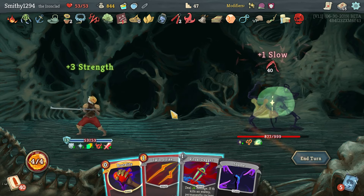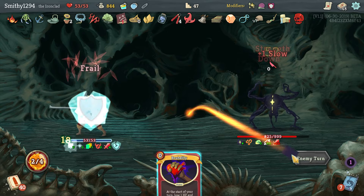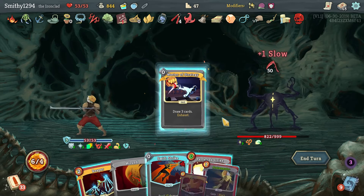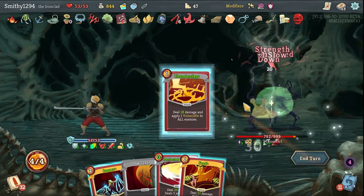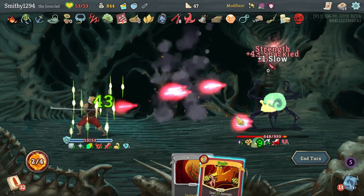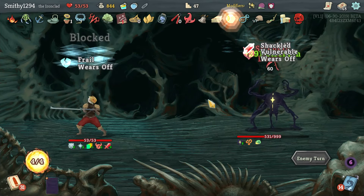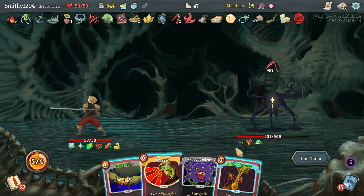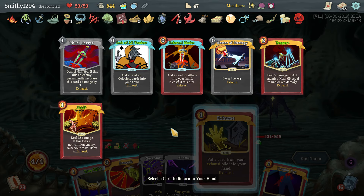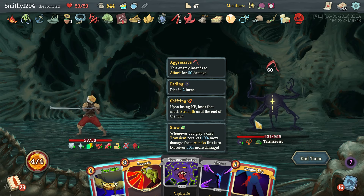Maybe we can bind to Bag of Crap as well - that'll definitely help. Get rid of that first. Don't need the heal, but I'll play it anyway - it's good damage. 69 damage Feed, pretty good. We couldn't draw.